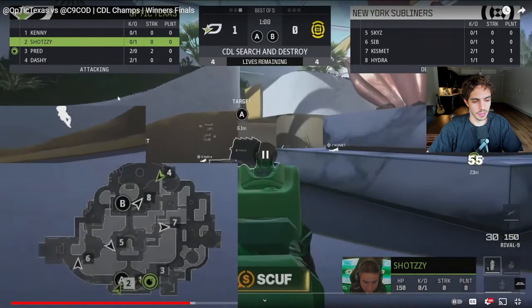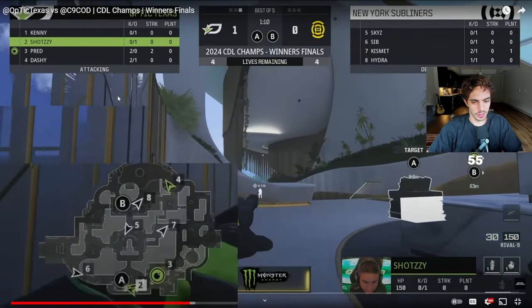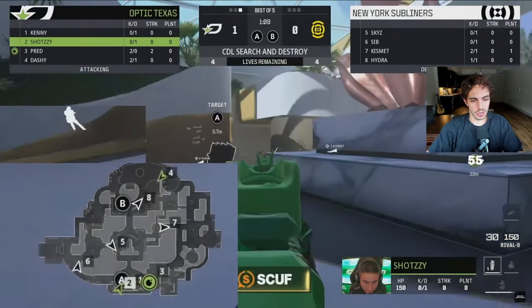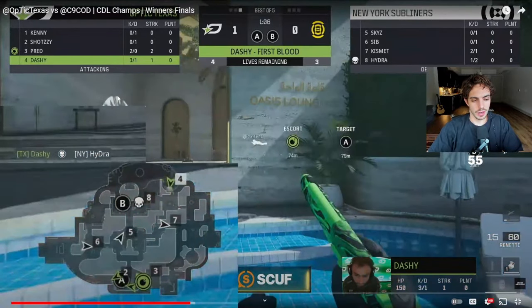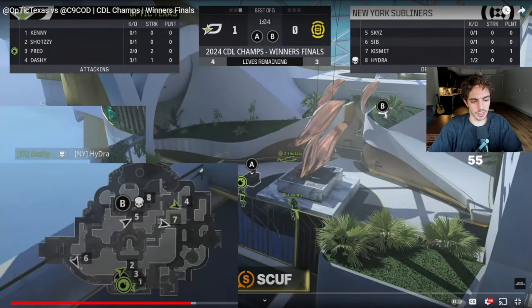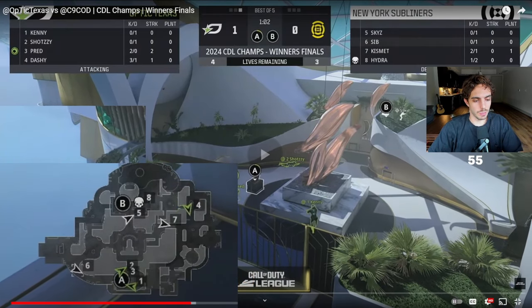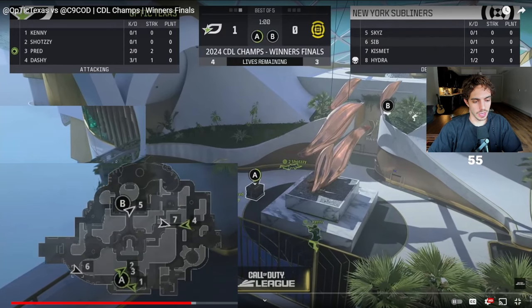Brandon is still able to get a kill on a deep pinch into the pool later in the round while we're trying to take A side. This is a crazy gunfight to win because Paku's looking at it, but Brandon is just keen on the one-on-one — huge win. Now they're tweaking about their pinch but they have to pick it up. We get complete site control. Seven is still looking, six backed off a little, so we're going to get the plant down for sure. Anything Brandon can do here is just icing on the cake.